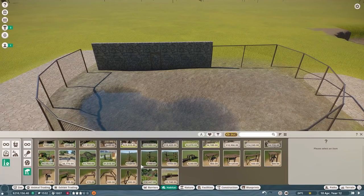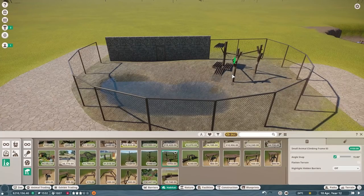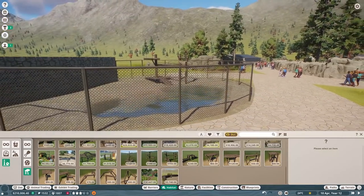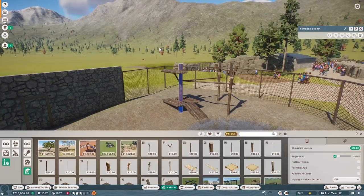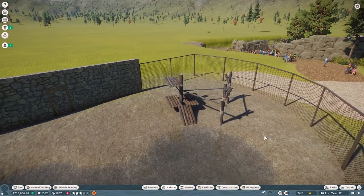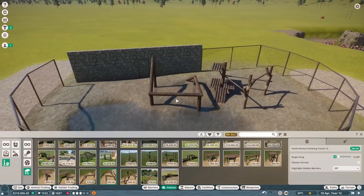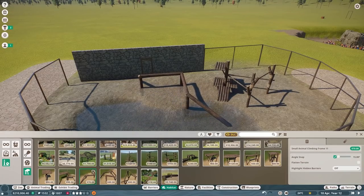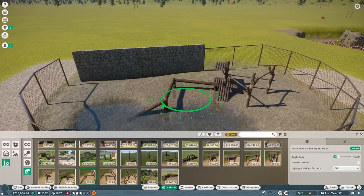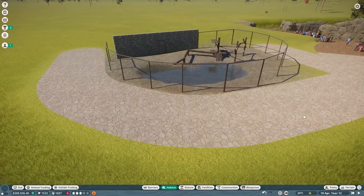Let's look at what climbing structures are available for monkeys. This one's not bad - let's put it so it goes to the edge of the water, raise it just a little bit. I want to lower this just a bit because I don't know how tall the roof is going to make it. And maybe one more - there's one that's just logs without platforms. Let's get this to connect somewhat nicely, maybe to the corner right there. Beautiful!